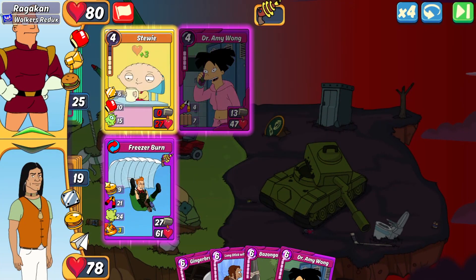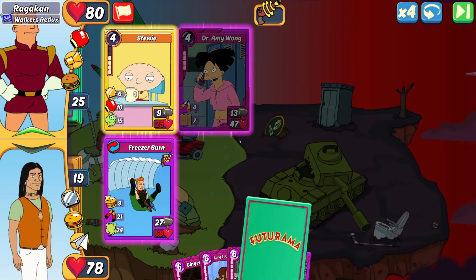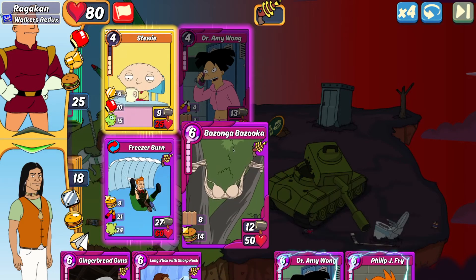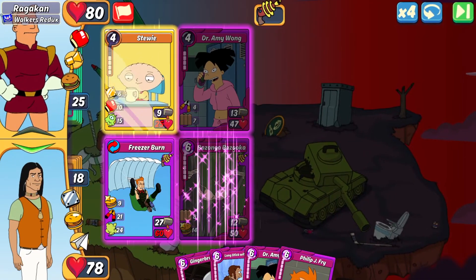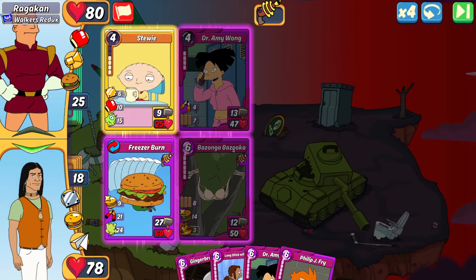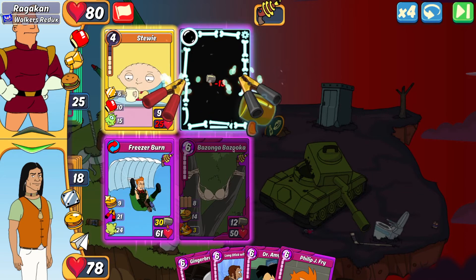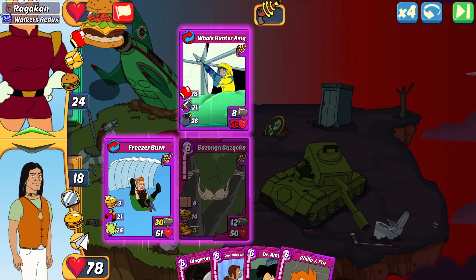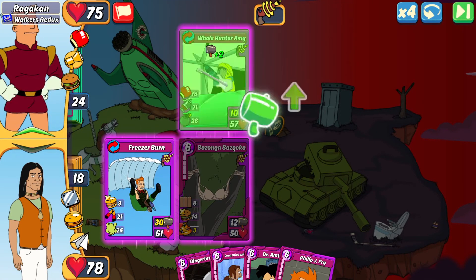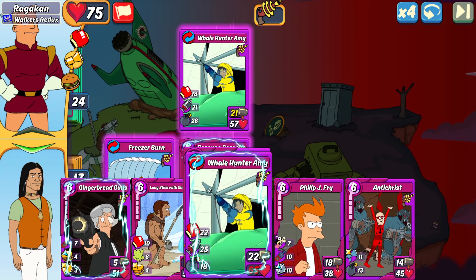Raggan plays Dr. Amy Wong — scary for the Whale Hunter potential. Bazanga Bazooka is my best counter because of the bodyguard, and should they not combo, I have that heal for Freezer Burn. Stewie is definitely dropping this turn. I got a lucky cripple on Amy — and there's the Whale Hunter Amy sure enough. I'm going to be taking a bit of damage between the punches, bombs, and everything.